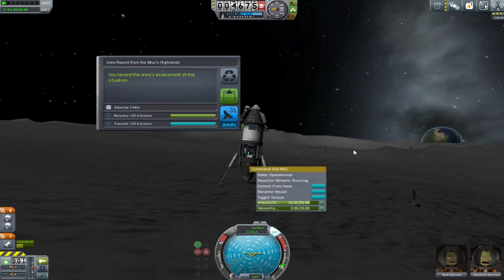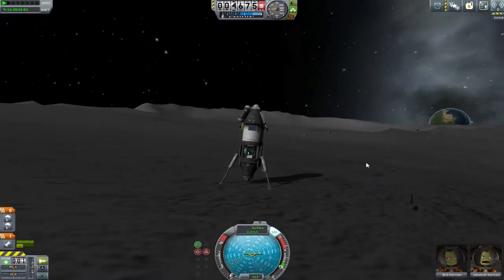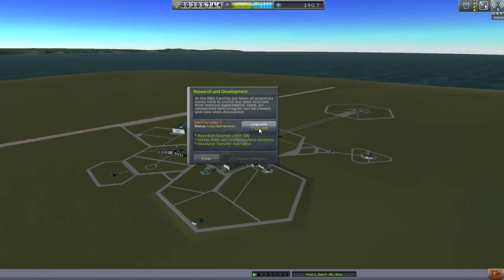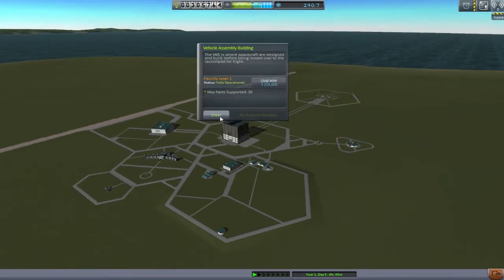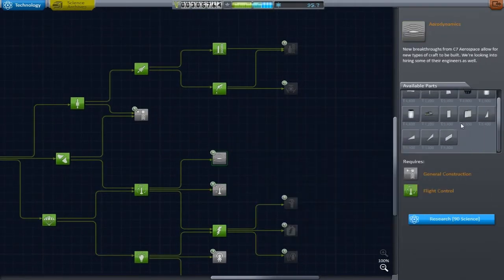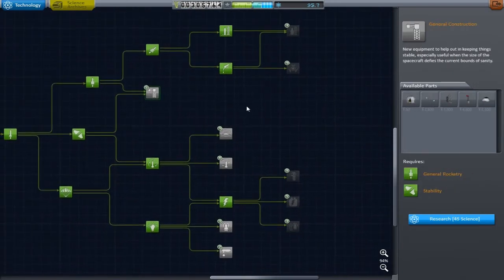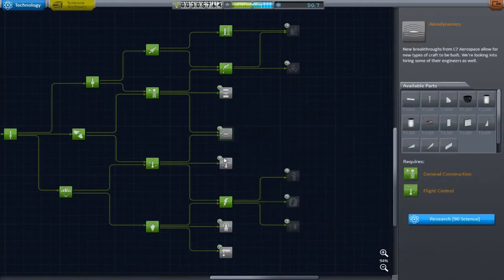The good thing about Kerbal Space Program is if you're just kind of floating off the surface with your EVA pack, you can get low altitude space science on the moon without actually being on the moon, which is all sorts of great and gives us loads of science to buy these two. You'll notice the second purchase is really going to bite me later. Just remember, I bought the general construction on a whim.